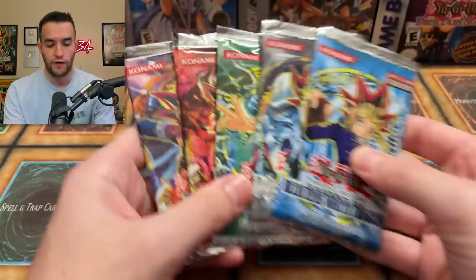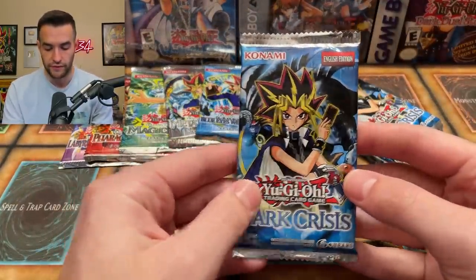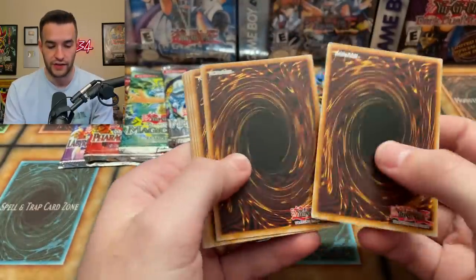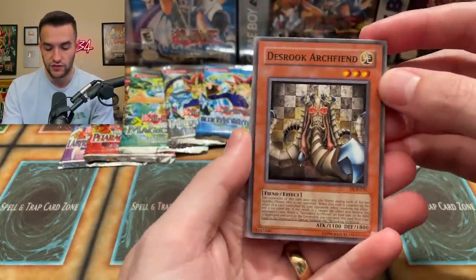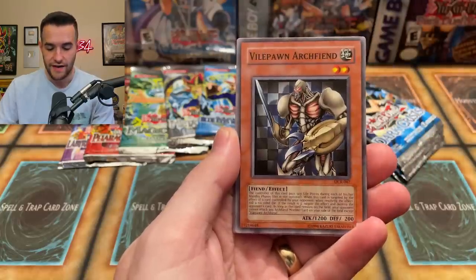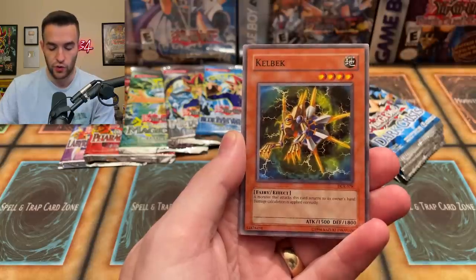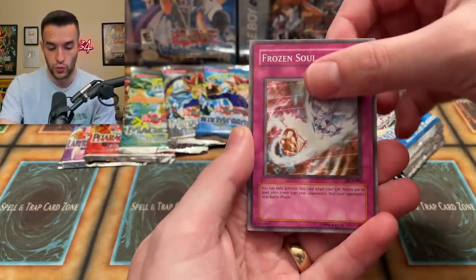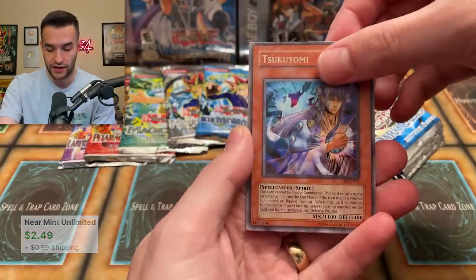We have our five packs here — LOB through LON — all five packs, plus our Dark Crisis packs as well. Let's start off with one of those since it's a reprint from 2017. Out of Dark Crisis we have Death Rook Archfiend, Battle Scarred, Vile Pawn Archfiend, a Ruxin special, Mustering of the Dark Scorpions, Kelbek, Arsenal Summoner, the Frozen Soul, and Tsukuyomi — that's a very good rare. Good start!